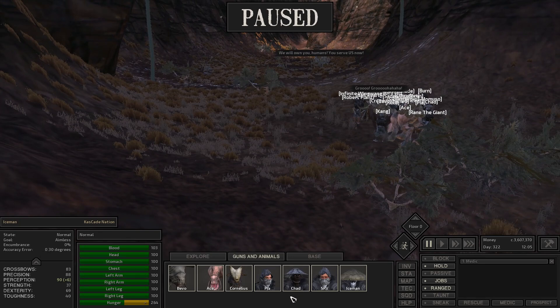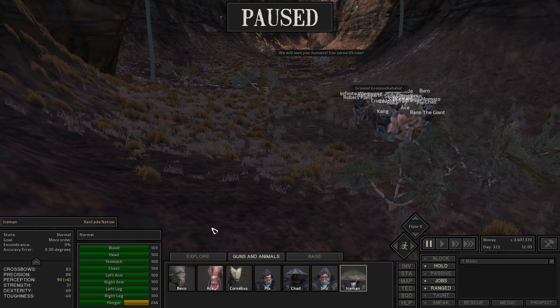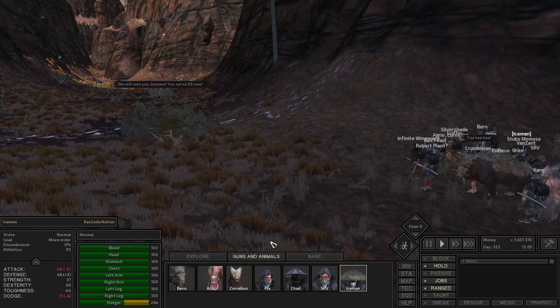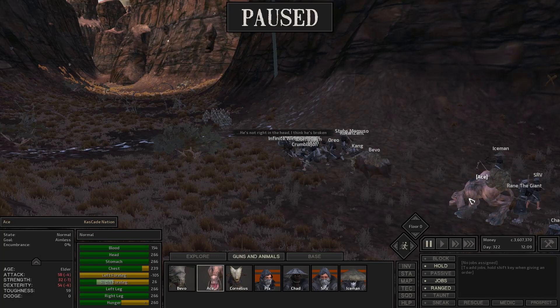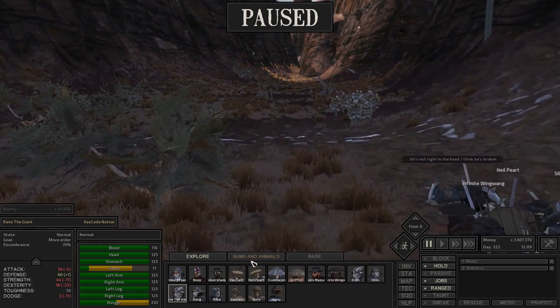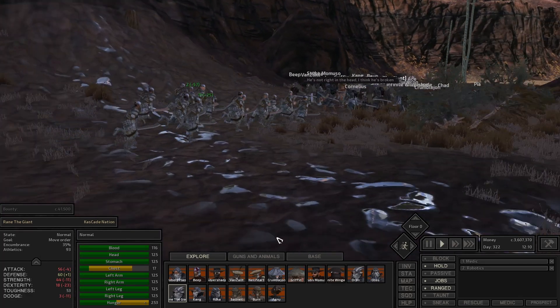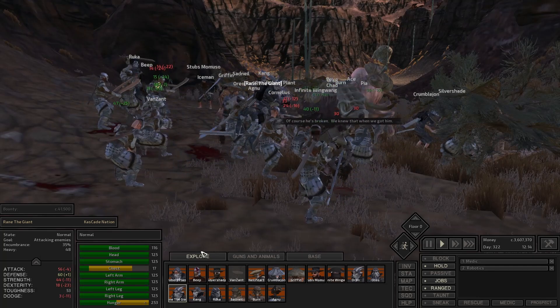I'm going to pull some of these guys back. I'll pull Pia back here, pull Chad back here, SRV right here, and Iceman right here. The rest of you guys — let's see what you're made of. Get a good angle here. They're pulling back. Get some of these guys up front. Ace, Reign the Giant — you get up there and fight. Let's get in here so we can get a good shot. We've got that tree kind of blocking the way. These guys have pretty good equipment too. Here we go — this will be a good fight. A lot of green — we should be able to take them down.